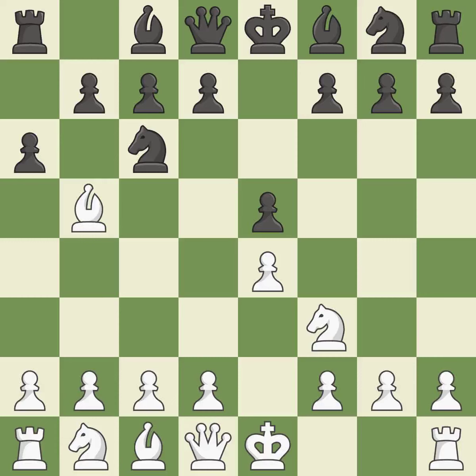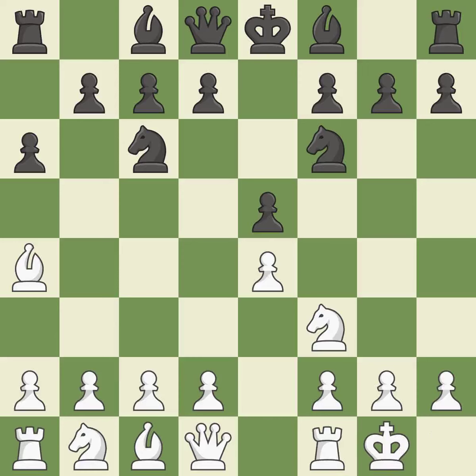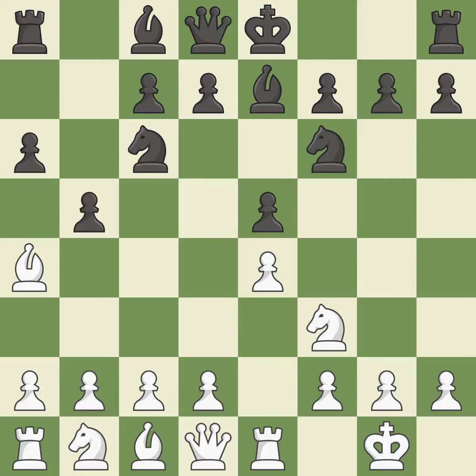A6 forces the bishop to decide: exchange or retreat. Ba4 safely retreats the bishop while keeping pressure on the knight. Nf6 attacks the undefended e4 pawn and develops the knight at the same time. Castling gets the king out of the center and prepares to develop the rook to e1. Be7 develops the dark-squared bishop and prepares to castle. Re1 centralizes the rook and protects the e4 pawn. B5 gains space on the queen side and forces the bishop to the b3 square.